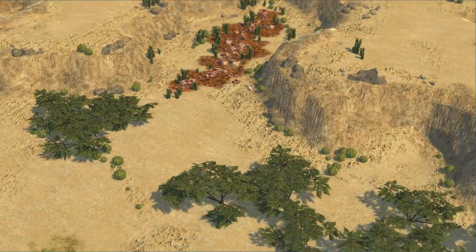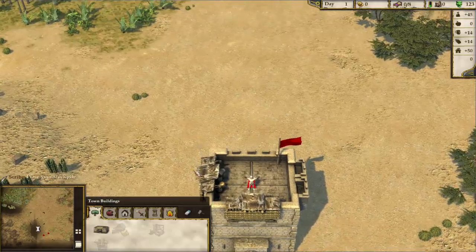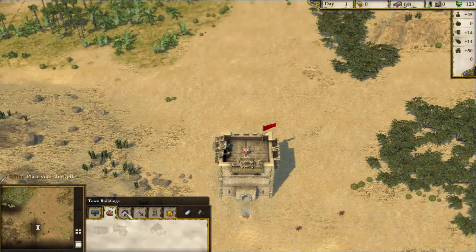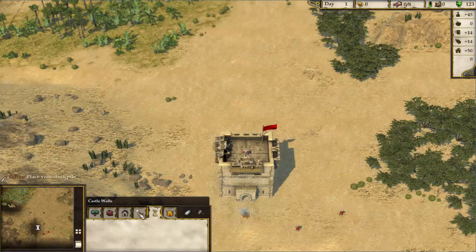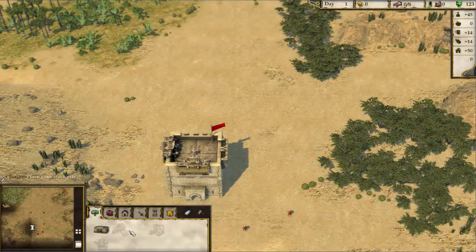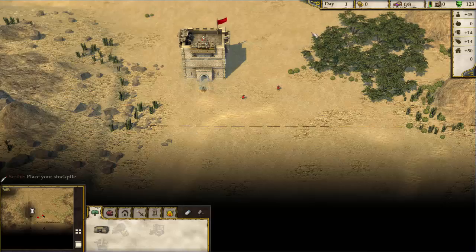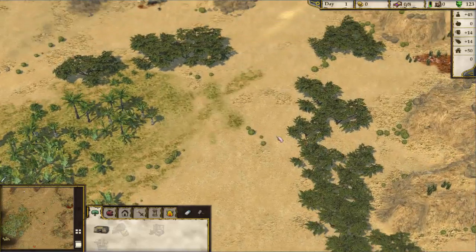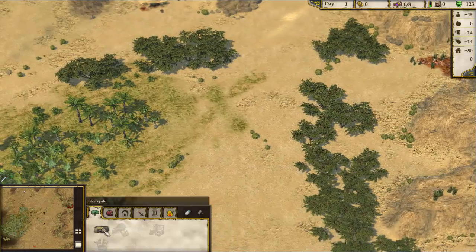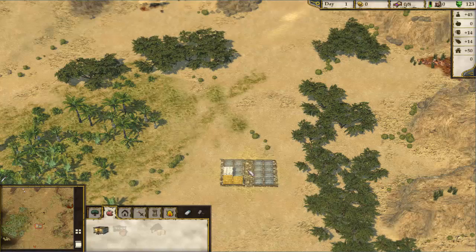Here we are back in the desert doing some deserty things. We do have some more building choices in this match as opposed to the last one — no castle walls or defenses just yet, but we do have industry and the opportunity to place our own stockpile. Something I've learned is that you want your stockpile somewhere easy to access, so I'm putting mine all the way over here so villagers can get to it faster.